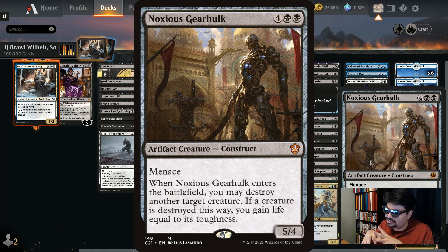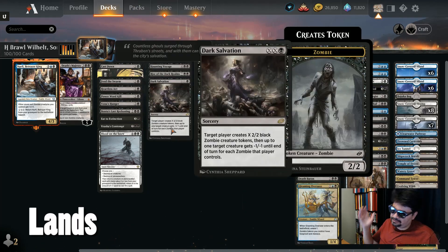Harvester of Souls: six mana, 5/5 with deathtouch — whenever another non-token creature dies, you may draw a card. Noxious Gearhulk: six mana, 5/4 with menace — when it enters the battlefield, you may destroy a target creature, and you gain life equal to its toughness.